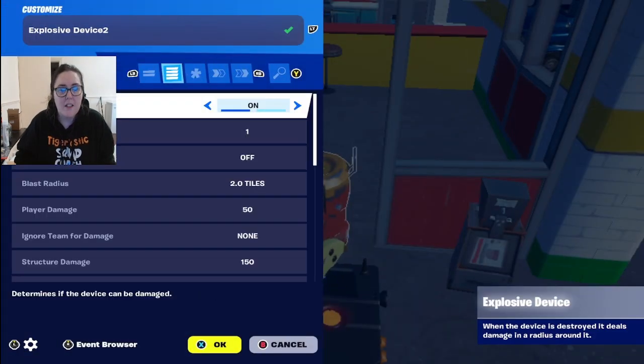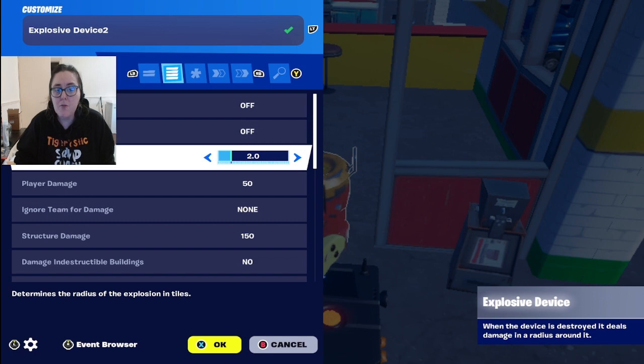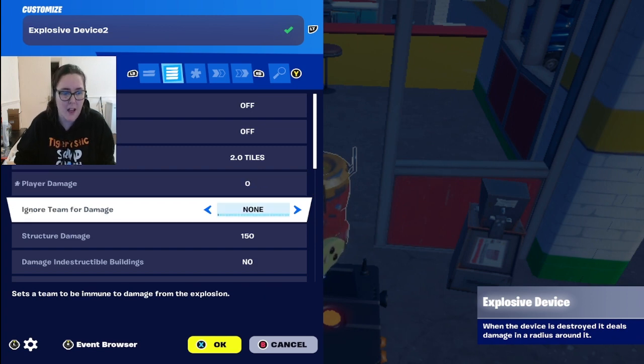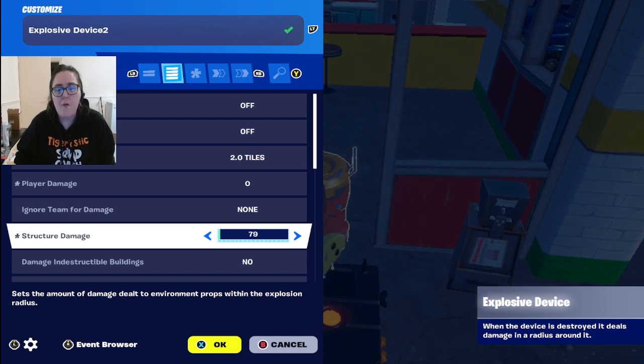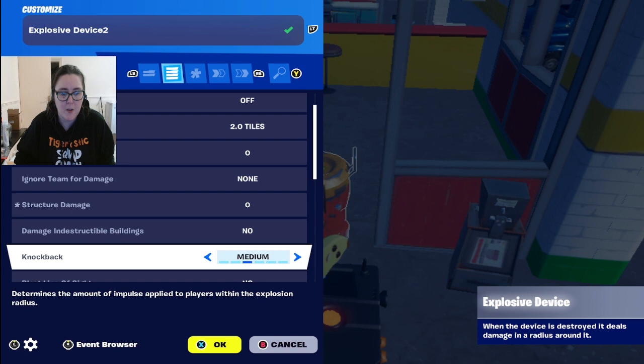In the explosive device settings: 'can be damaged' — turn that off, because I just want it to be a jump scare and nothing more. The blast radius controls how big the explosion is — you can adjust that. 'Player damage' — turn that off and set it to zero, so the explosion doesn't hurt players. 'Structure damage' — set to zero as well, unless you're playing something like red versus blue where you want it to destroy an opposing team's build.